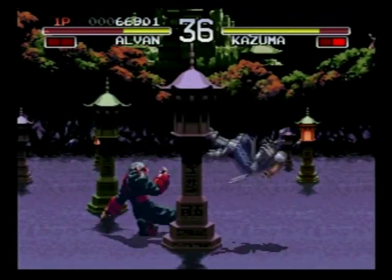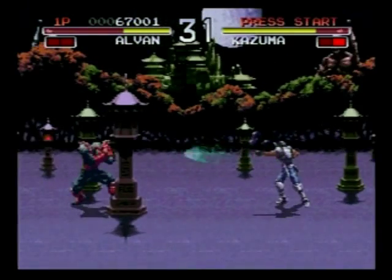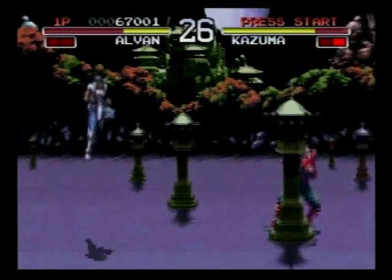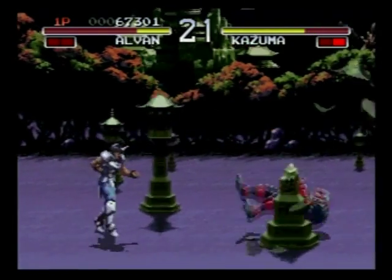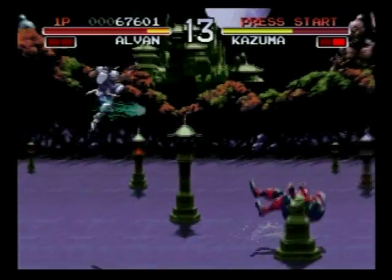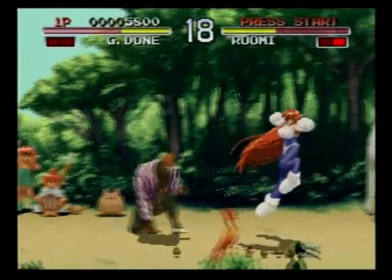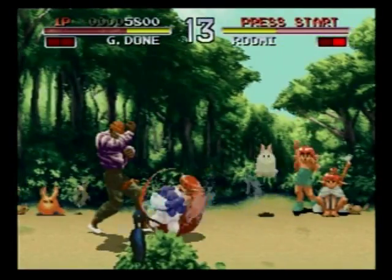Despite debuting after Super Street Fighter 2 Turbo, Galaxy Fight is decidedly old school. It has no super bars, and it only uses four buttons in the classic Neo Geo style. However, only three of those buttons are attacks — mapping out your weak, medium, and heavy attacks. While it's functional enough, the problem is that you're never quite sure if you're going to throw a kick or a punch or a tail whip. You really have to learn your character to understand what you're actually going to be dishing out and when.